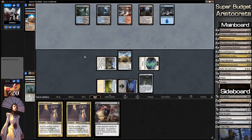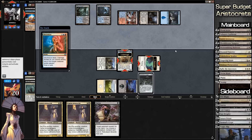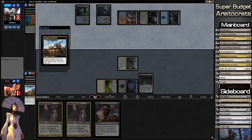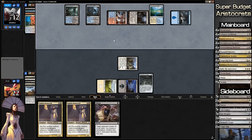Ancestral Vision is being cast — not Ancient Stirrings. Electrolyze — yes! This is going to trigger our Zulaport Cutthroat twice. Our opponent takes two damage, we gain two life. Slowly whittling our opponent down. He cracks his Flooded Strand and the land comes in tapped.